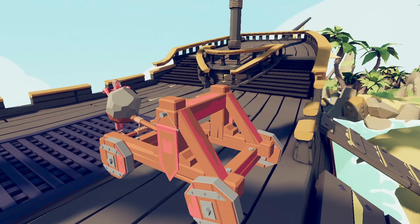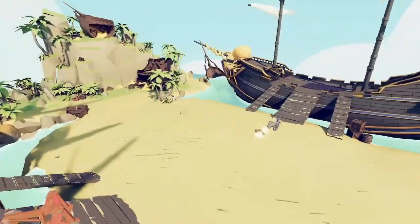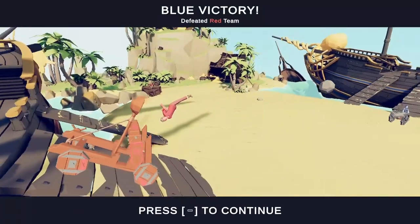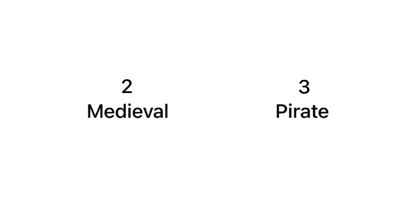We are now at the pirates' home turf to start the second half of the tournament, and we're starting with the catapult against the cannon. This round is going to be completely dependent on whoever can fire first — and it's the cannon! The cannon pulls off the win. The score is now two to three in favor of the pirates.